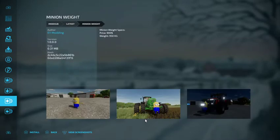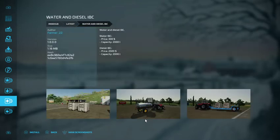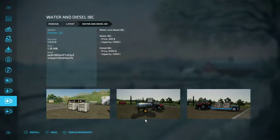Minion weight: $900, 950 kg, by EY Modding. Water and Diesel: water price is $300 with a capacity of 2,000 liters. Diesel is $2,500, also 2,000 liters.